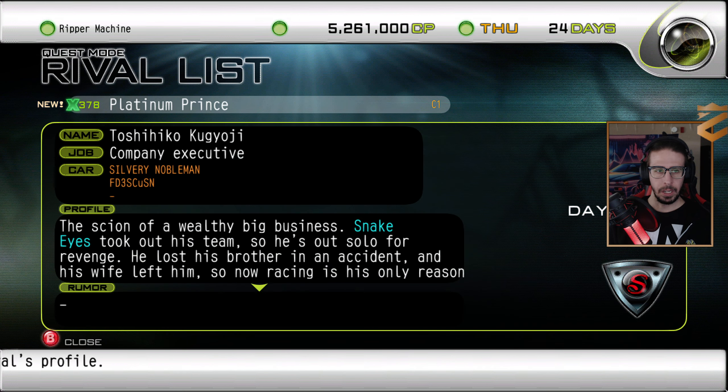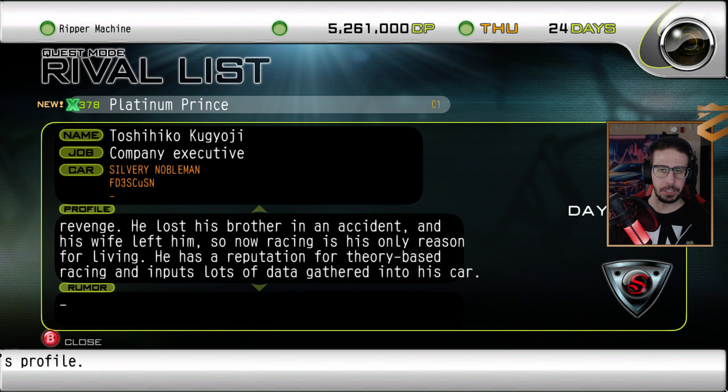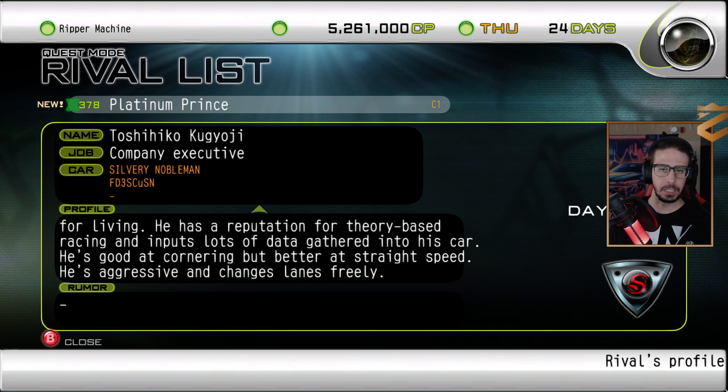Company Executive: the scion of a wealthy big business, Snake Eyes took out his team, so he's out solo for revenge. He lost his brother in an accident and his wife left him, so now racing is his only reason for living. He has a reputation for theory-based racing and inputs lots of data into his car. He's good at cornering, but better at straight speed. He's aggressive and changes lanes freely.